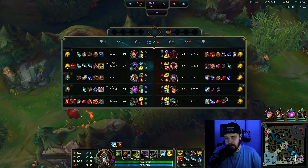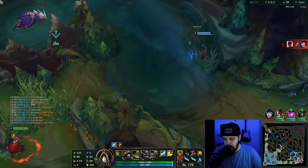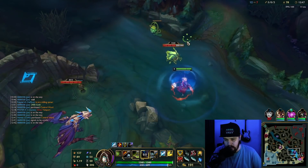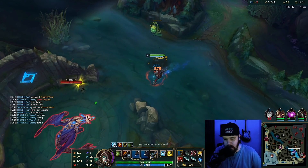If you're wondering why I went for Steelcaps, I don't have that much CC. I can just go for dragon here — Lee Sin was just spotted top lane. Bot lane is now pushing them under turret, so I'm gonna go quickly get the dragon.